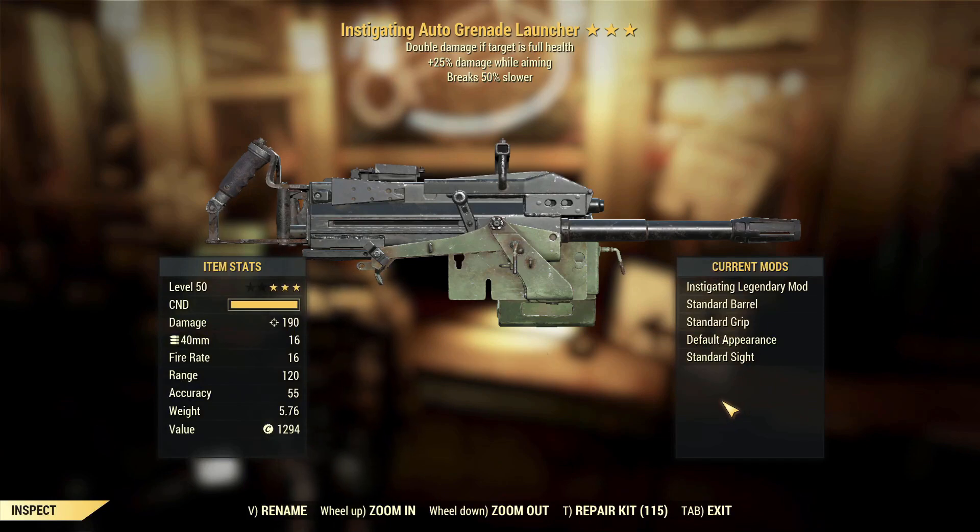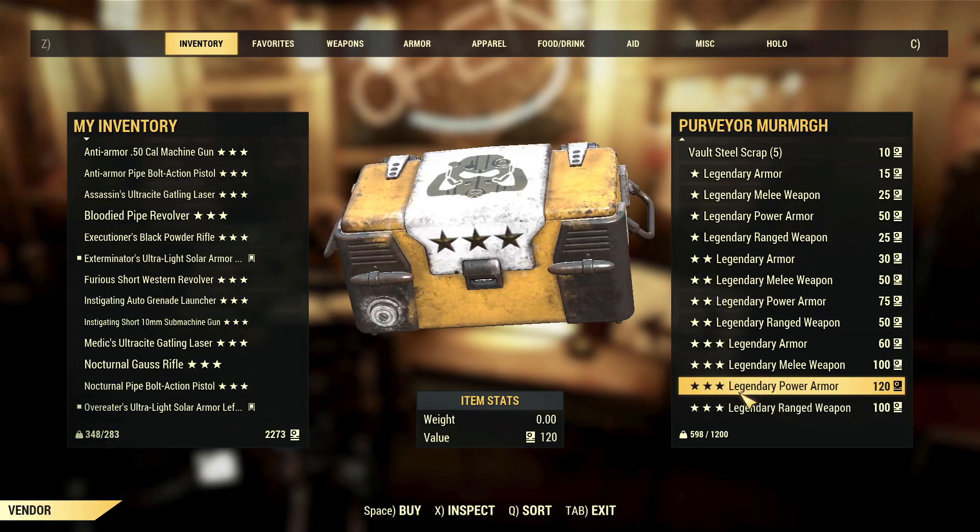Instigating auto grenade launcher, damage while aiming, breaks 50% slower. This one's actually okay because Instigating is going to give some pretty insane damage, damage while aiming — more damage, breaks 50% slower. Yeah, it's an Instigating god roll. Might test this out to show how it compares with my two shot one, but not exactly the roll I would have wanted.